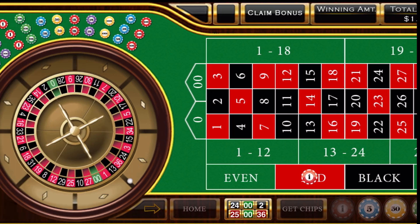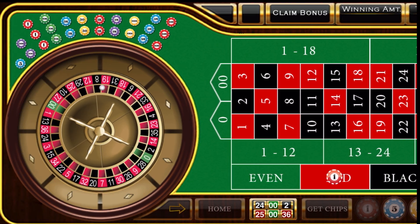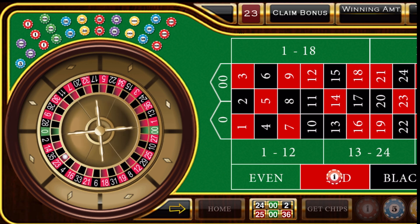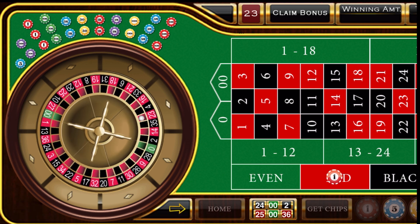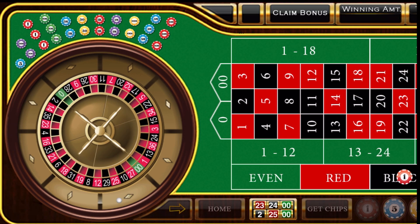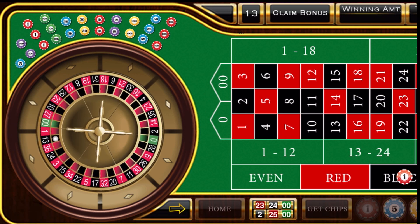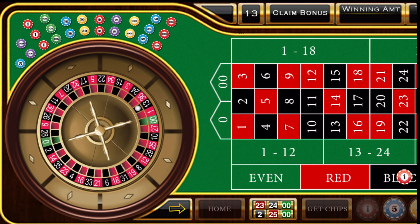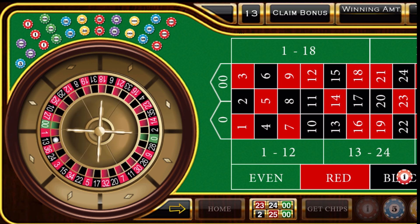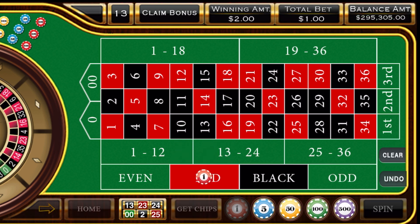One unit on red — here we go. And red 23 — that's a win! So we get to jump to black, one unit. Come on, we need a black. Black 13 — look at that, I saw it fall!